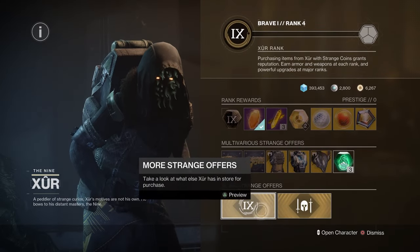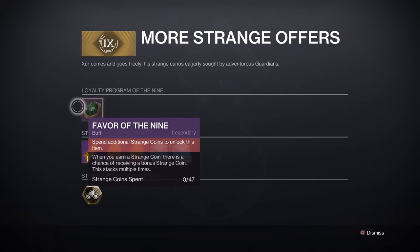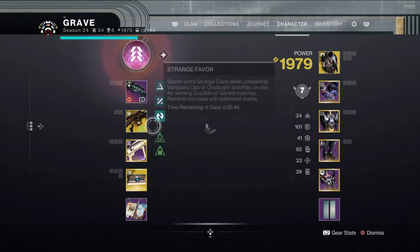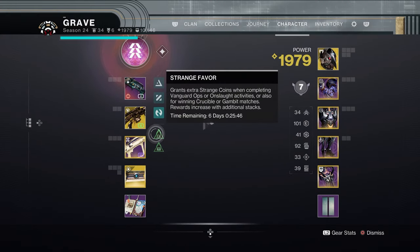But once you look in the more Strange Coin offers, you will see a loyalty program of the 9. It says when you earn a Strange Coin, there is a chance of receiving a bonus Strange Coin and this stacks multiple times. You have to spend 47 Strange Coins at Xur that weekend to receive this. The interesting thing is this buff does last 11 days — I received mine last week, so I bought it last weekend. As you can see I have 6 days, 25 minutes and 43 seconds left.